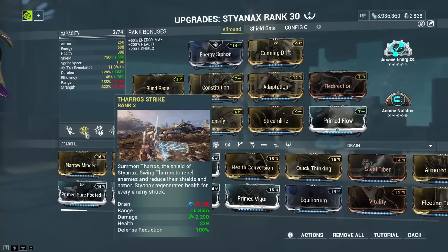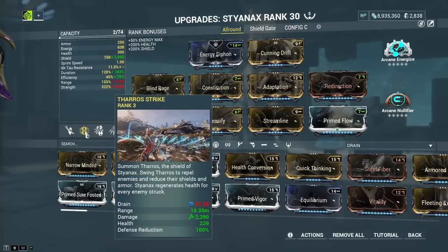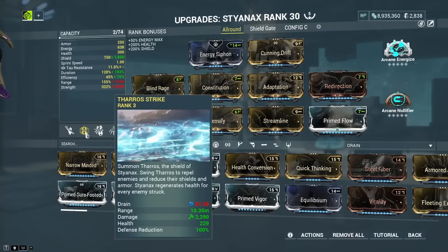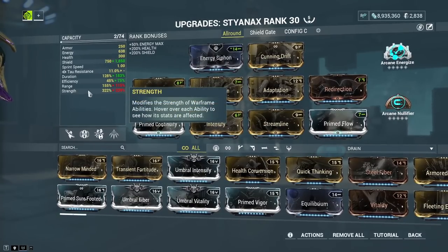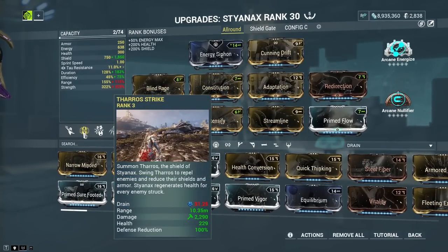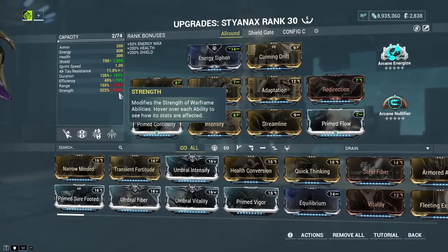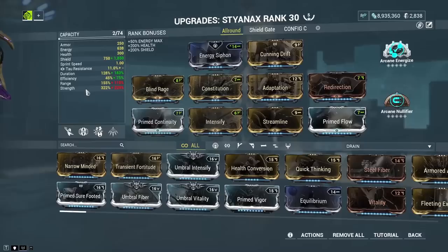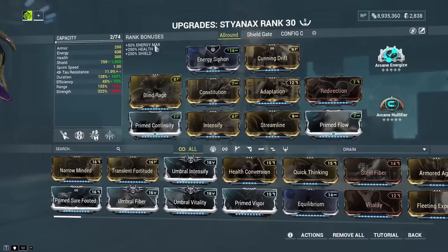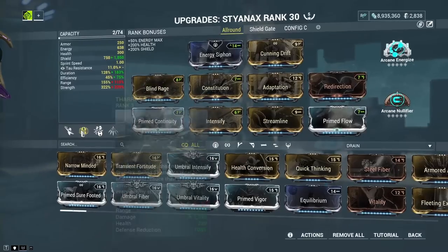When we get to our second skill, it starts getting interesting, because our second skill is a great armor and shield strip. The second skill strips by default half of the enemy armor and shields, but it does scale with ability strength — meaning if we have 200% or more ability strength, this one is a direct full strip permanently. So we want to have at least 200% ability strength. You could put Blind Rage on, bringing us to 199%, and then go for Corrosive Projection in conjunction to also achieve 100% strip on the second skill.